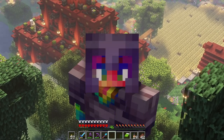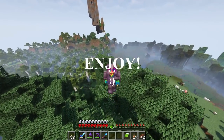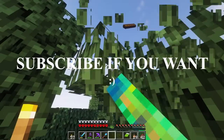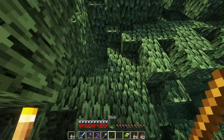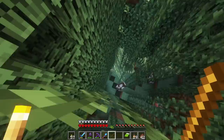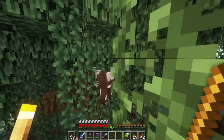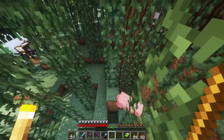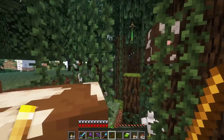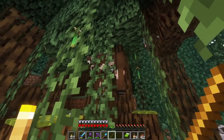Hi everybody, WaxFraud here and welcome back to episode 9 of the 1.19 Let's Play Hardcore series. We got a lot of stuff going on today. I'm up in a mangrove tree right now and just fell into a divot. Something hilarious I wanted to show you guys is down here — there's a lot of cows. They seem to be floating up in the vines. There are cows in these mangrove trees — it's like they grew on them.